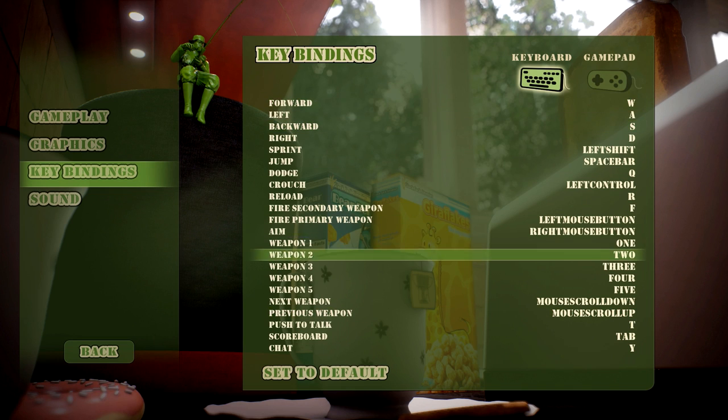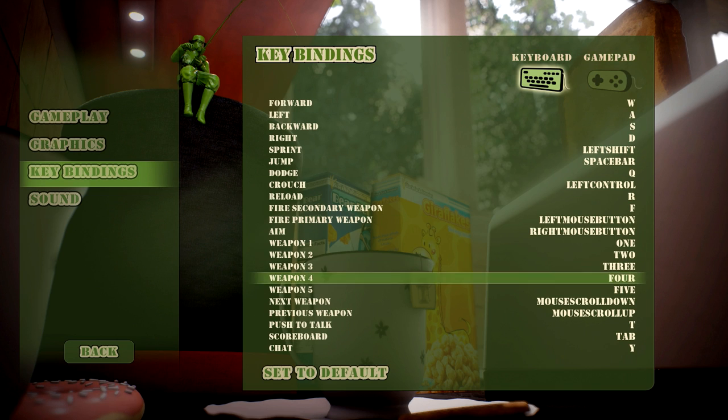Key bindings are pretty much standard. This game is on Xbox and PlayStation, so that's why it seems like there isn't a whole lot going on here. When a game comes to all platforms it kinda gets a little dumbed down — otherwise I could see this game being full of different keys to use. Regardless, you can change any of these to your liking, which I did. Left alt was roll, so I changed that to Q. I don't know how people could actually use left alt while they're running, but maybe I'm the weird one.